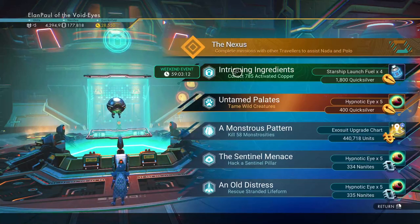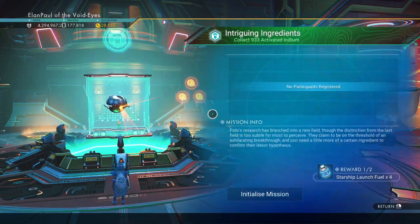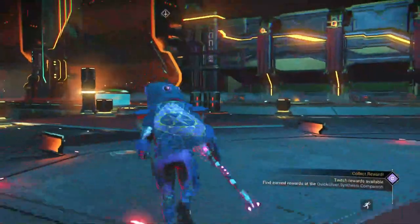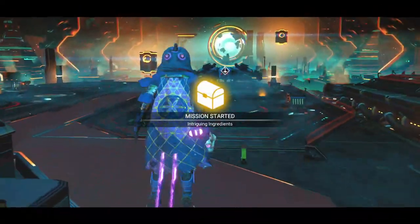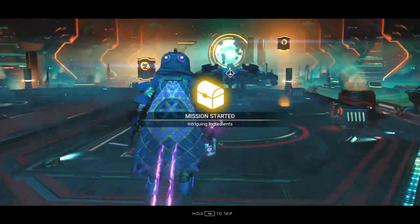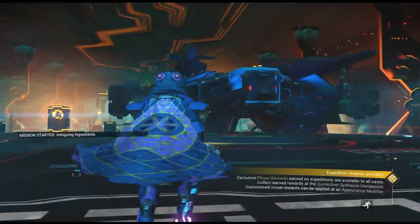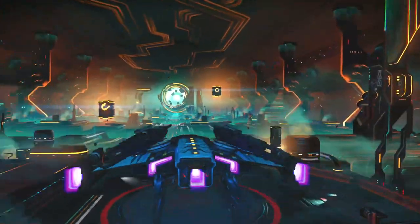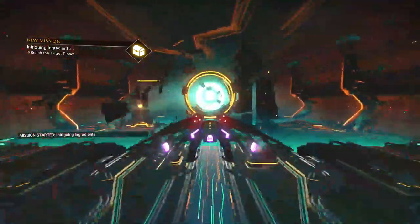Let's go back in. Intriguing ingredients: 1800 Quicksilver and four Starship launch fuels, which I don't really need. Let's go ahead and select it and initialize the mission. You saw my new title — The Lawnpole of the Void Eyes. There's one more title beyond that for the Atlantid run-throughs, but I opted for this one because I kind of like it better. It's pretty cool to be 'of the Void Eyes.'